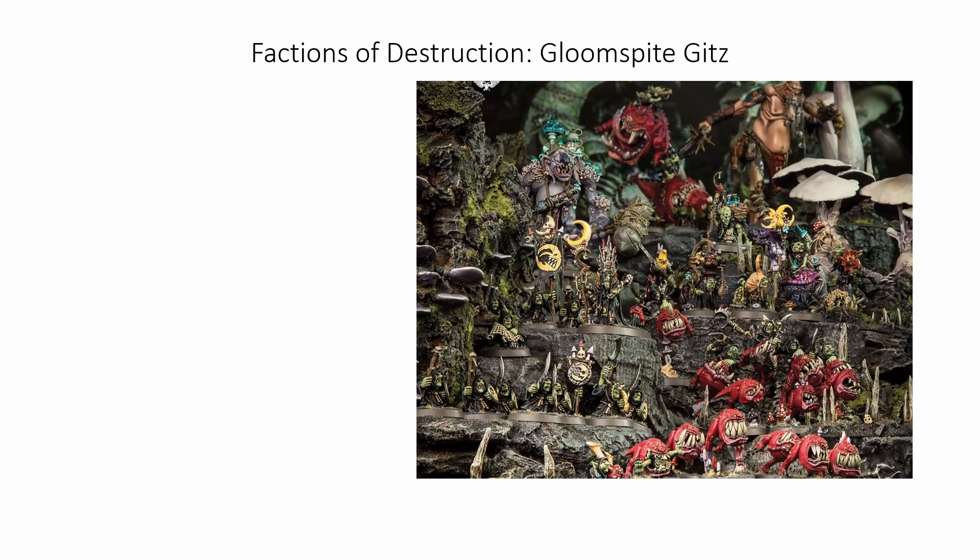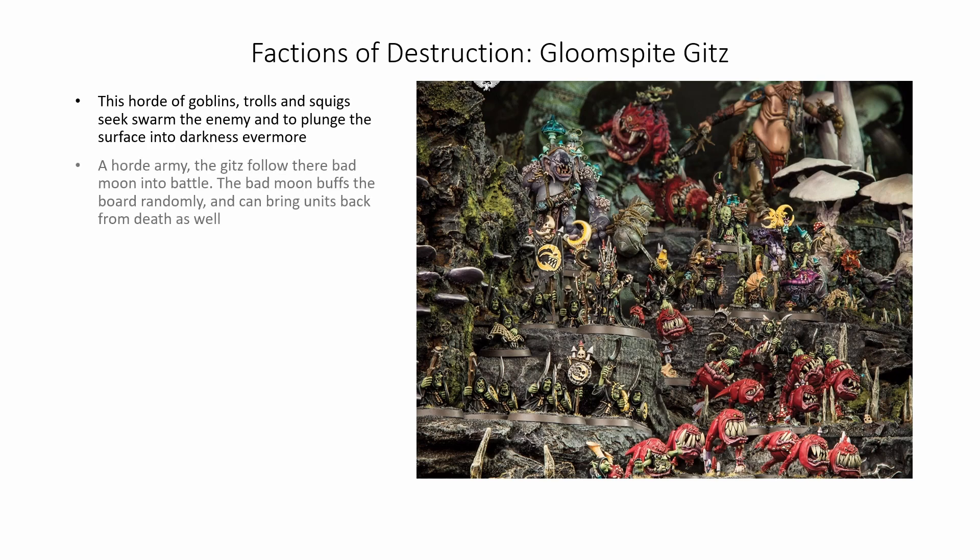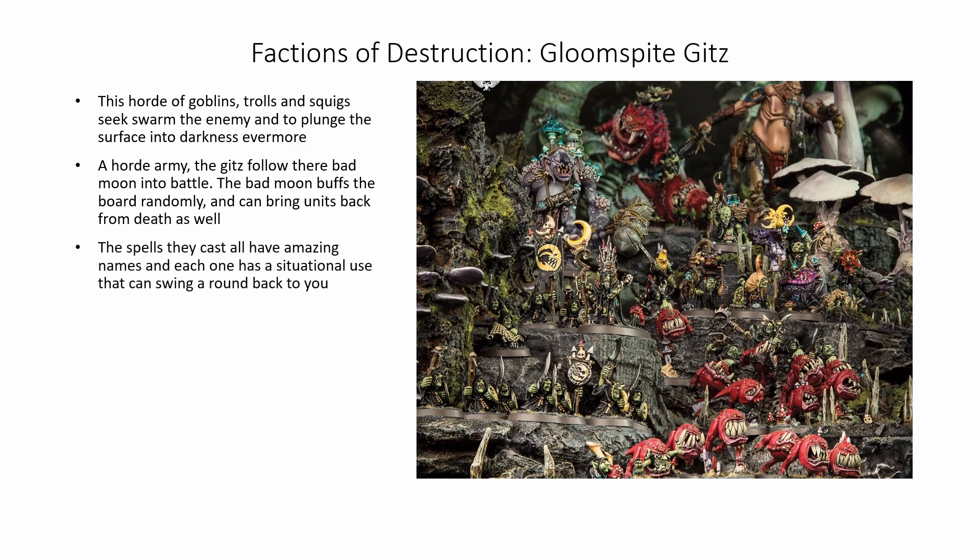Starting off our Factions of Destruction, we have the Gloomspite Gitz — this horde of goblins, trolls, and squigs seeks to swarm the enemy to death and plunge the surface into darkness evermore. A horde army, the Gitz follow their Bad Moon into battle. The Bad Moon buffs the board randomly and can bring units back from death as well. The spells they cast all have amazing names, and each one has a situational use that can swing things back around to you.